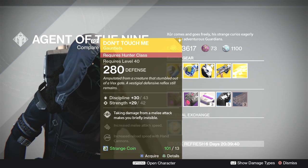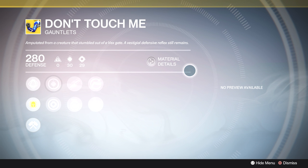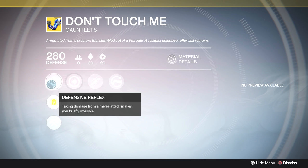Next, for hunters we got the Don't Touch Me gauntlets. These really came in handy for Crota's End — you could basically solo the first part of the raid using a hunter with them. But now Crota's End isn't really relevant anymore. The perk, Defensive Reflex, means taking damage from melee attacks makes you briefly invisible. If you're getting meleeed a lot it's great to go invisible and jump out, but in the current raid that doesn't seem to happen a lot since most engagements are much longer range.